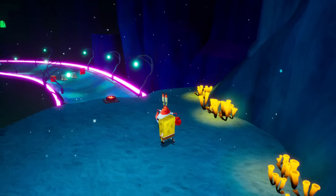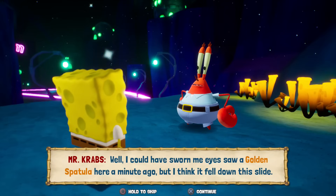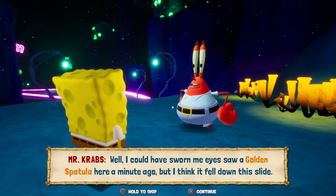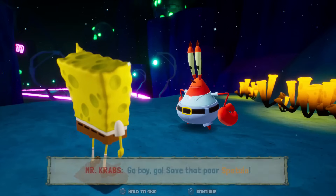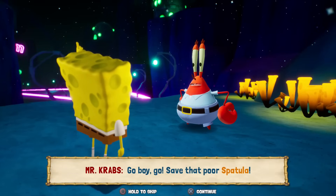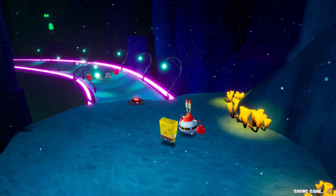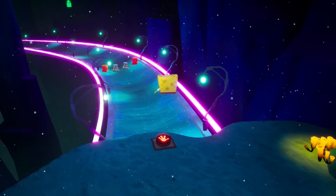Hey Mr. Krabs, what are you doing? Well, I could have sworn I saw a golden spatula here a minute ago, but I think it fell down this slide. Down the slide? It might have broken its leg. I've got to save it! Go boy, go — save that poor spatula! We'll save the spatula. Sometimes he says more, sometimes he doesn't — boom. We have 30 seconds to get down there, so we'll do what we can.